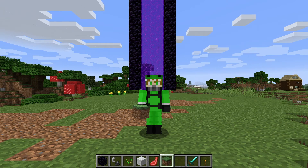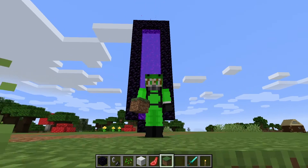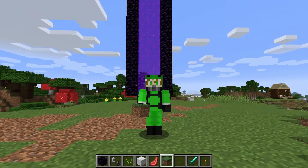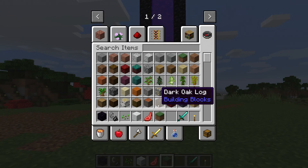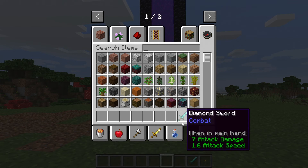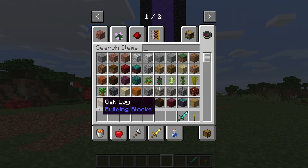Now in today's episode, as you can see behind me, I have got a very tall nether portal. You may be asking why and what does that look like? Well today, I'm actually going to be using that, and I'm going to be decorating it. I'm going to try and make it look kind of like a sword.